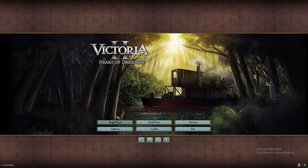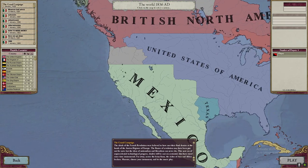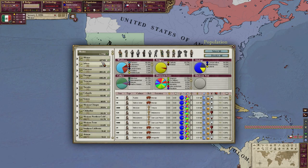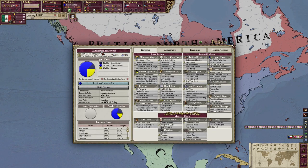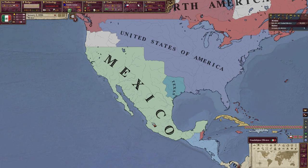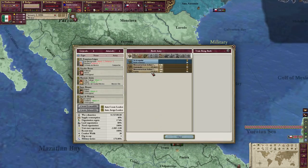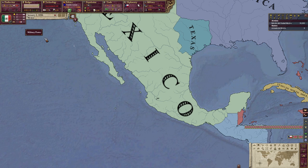We start on January 1st of 1836 and things already look grim. Mexico is a complete mess and has a lot of problems. We start with a non-existent population — only 1.5 million — as we start as a dictatorship. Because we have immigration quotas as our immigration laws, we're not going to get a lot of men in these early years to fill the army. We only have an army of 30,000 men that we can barely even fill, and a non-existent industry with only 4.5% of the whole population that can actually read, giving us only 4.69 points of research.